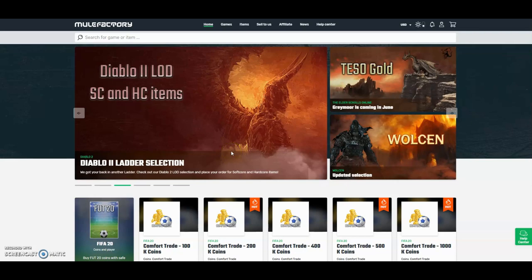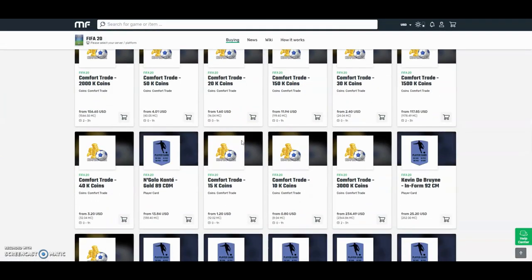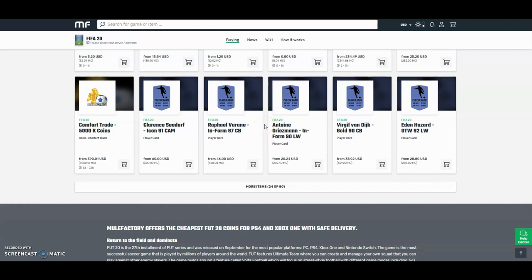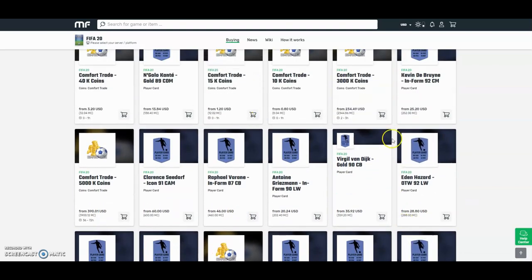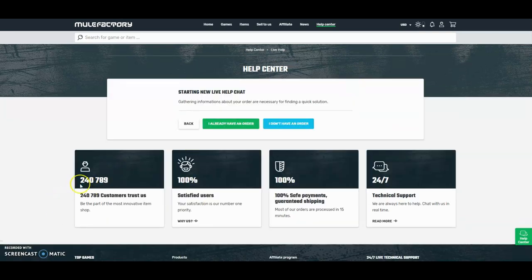Hi guys, check out MuleFactory.com and use the discount code ONFIFA for a discount. They are playing other games, they also do loads of comfort trades and you can buy players like Van Dyke. They're really cheap, the cheapest around. They have 80 different things you can buy like comfort trades, Team of the Year cards, icons, everything like that. They also do 24-hour support, it's 100% safe. Over 240,000 people have used this site guys, so check them out - link down below in the description.